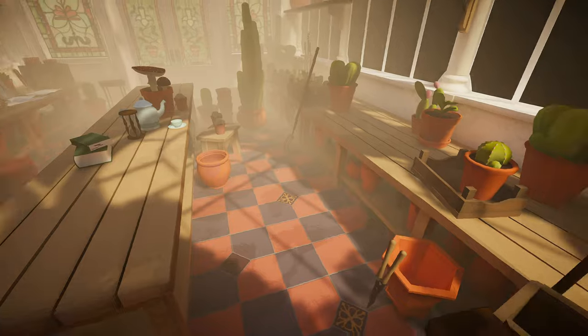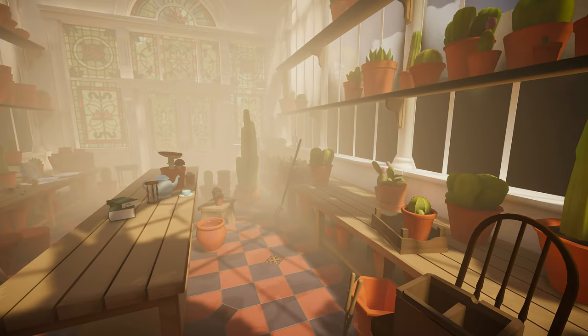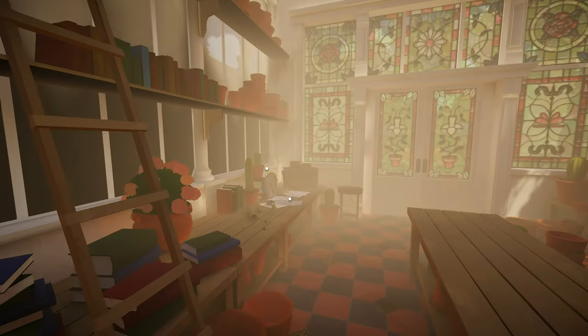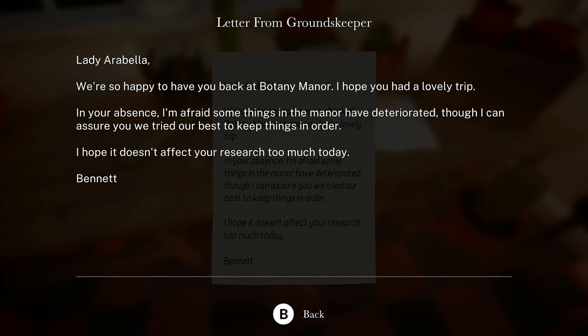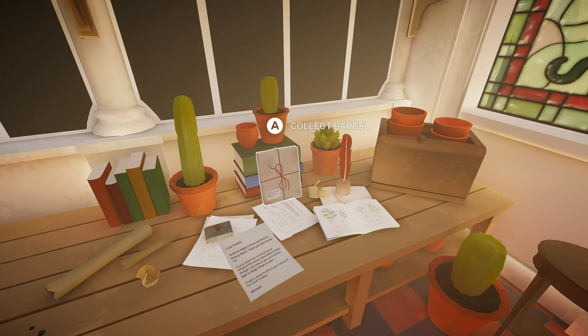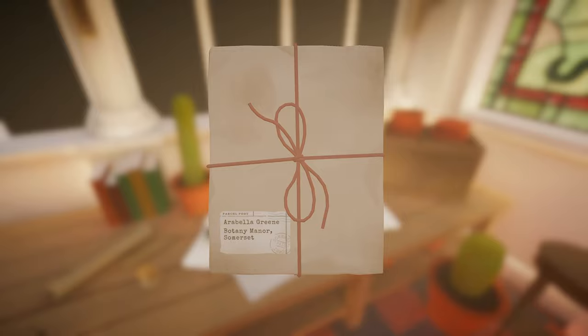1890 Botany Manor Summer Set. Oh wow, I just got right into it. Oh, is that a cactus? We got a cactus. Okay, let's see what we got to do here. That's kind of cool. Nice little greenhouse. Oh, got paper. That's cool, nice little animation.